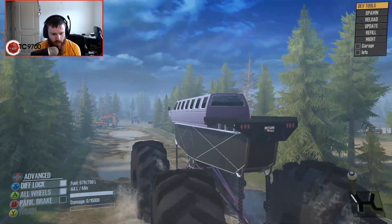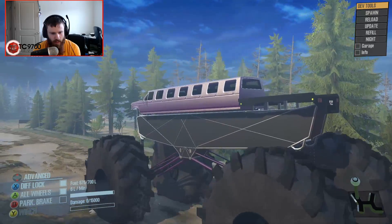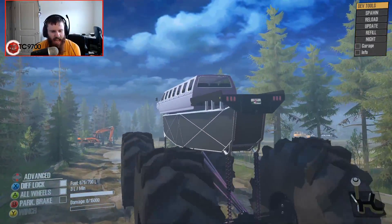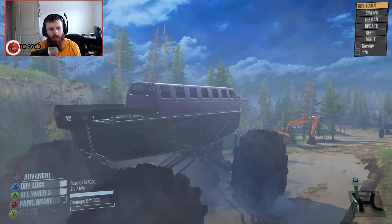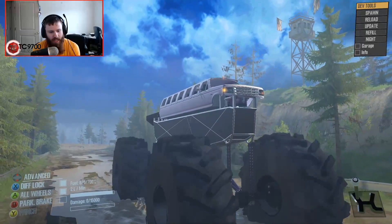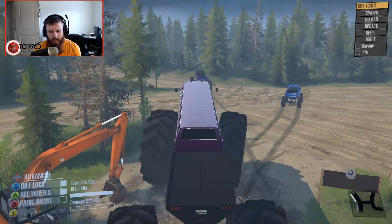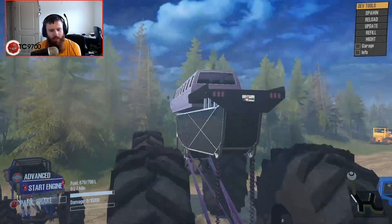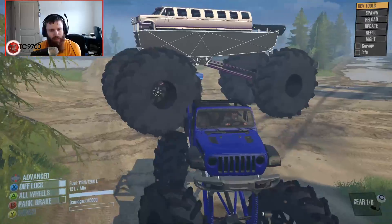Oh my god, it's spinning like crazy. It's definitely not as fast as the Jeep. It feels a teeny bit faster than the Ranger, but that could just be an illusion because of how gigantic it is. Driving right up the excavator — no big deal, no big deal whatsoever. Which one would I take back into the mud? The Gladiator. The Gladiator mud truck is absolutely insane.